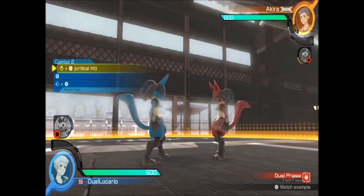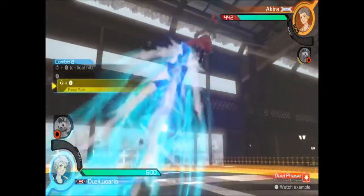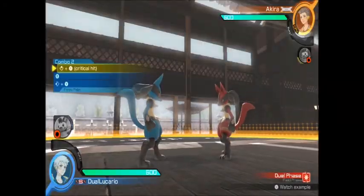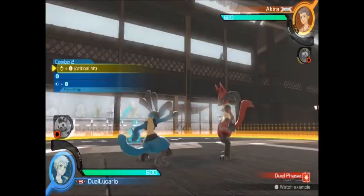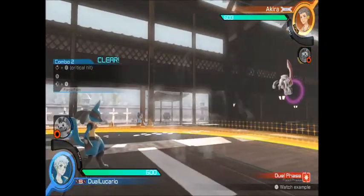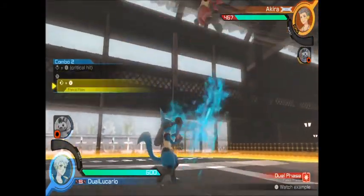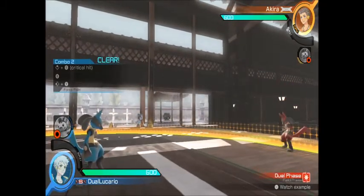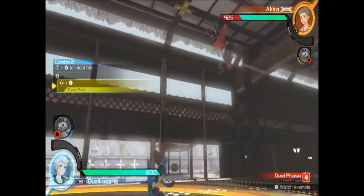Another thing you can do instead of pressing back in Y — you can actually press up in Y and into Extreme Speed. I just feel that move is so much easier to pull off. Much less chance of messing it up. It's just easier to do. So that's just another quick combo — you can do the Force Palm version, or the Extreme Speed version. Whatever you prefer.